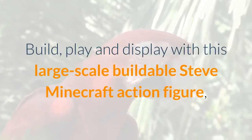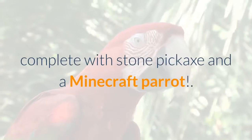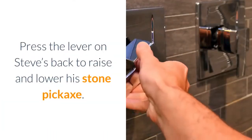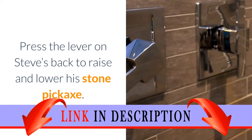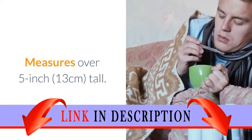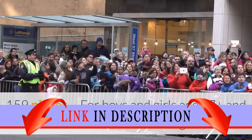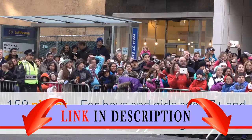Build, play and display with this large-scale buildable Steve Minecraft action figure, complete with stone pickaxe and a Minecraft Parrot. Press the lever on Steve's back to raise and lower his stone pickaxe. Measures over 5 inches tall. 159 pieces, for boys and girls aged 7 plus and for fans and kids of all ages.